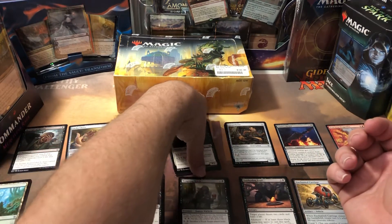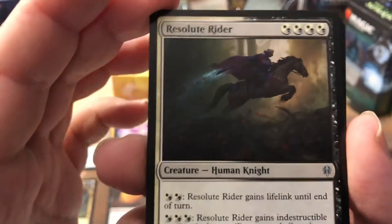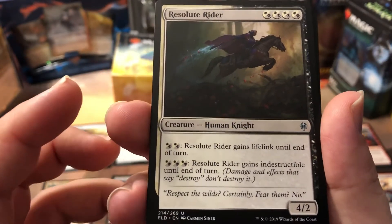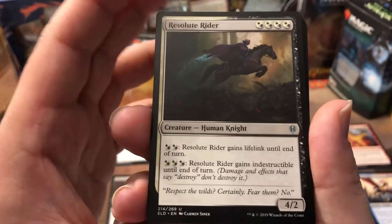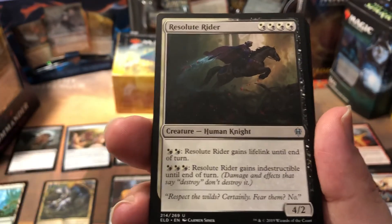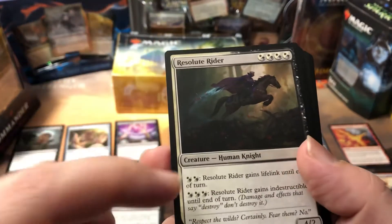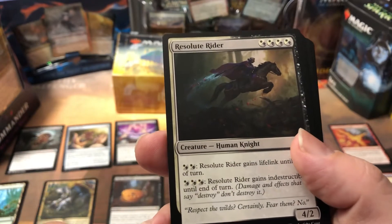I had creatures in the deck, they just weren't that effective. I had Resolute Rider, which is great because you can give it Indestructible and Lifelink. But it's just such a weak toughness that people were killing it as soon as I put it out — they'd make sure I was tapped out and then kill it. And it costs 4, so it wasn't easy to get out. Having to keep 3 mana up to make it Indestructible was very, very tough.